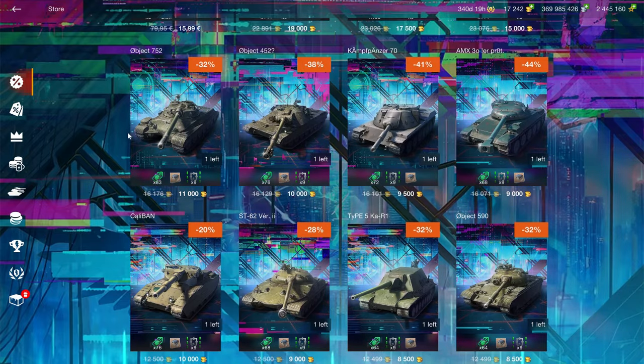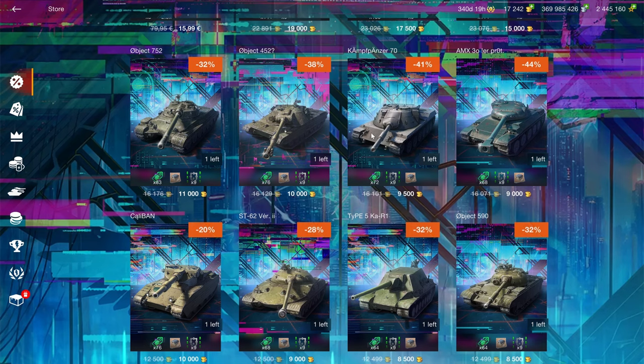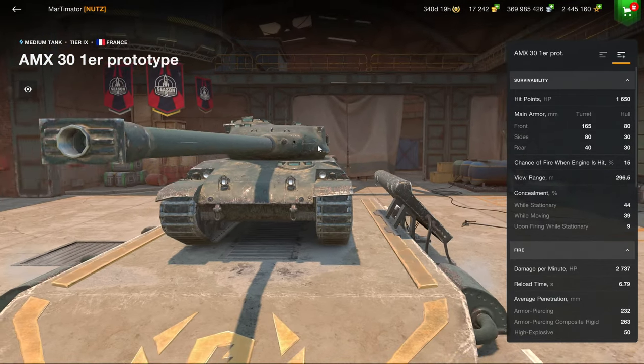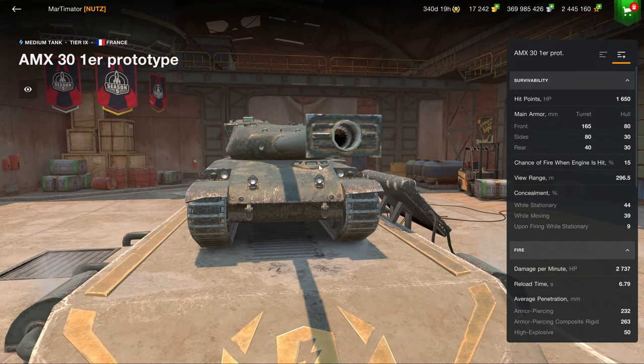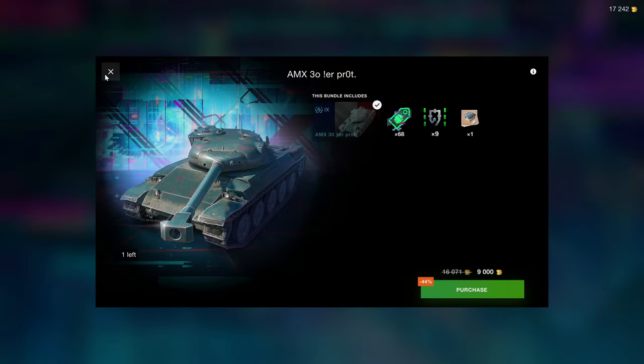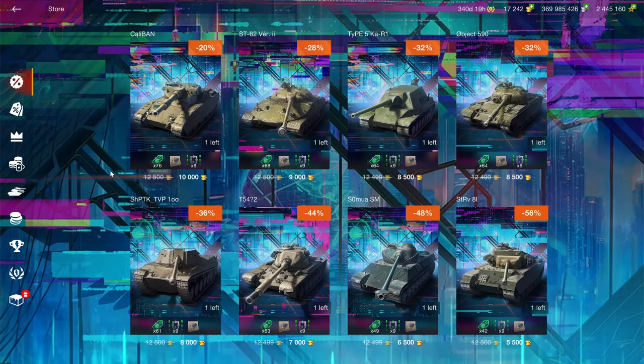Then we've got tier 9 and tier 8. In tier 9, the answer is quite easy: buy the 752 if you're looking for a tier 9 — ignore the rest. The 452 and the 70 are not good enough to be bought. The MX-30, while solid price, is not the greatest of tanks, but it is a good tier 9 medium. If you are looking for a tier 9 medium, this is the one I would recommend over something like a tier 5A. It is quite solid, but generally not a vehicle that you must have.